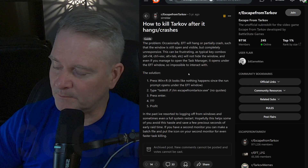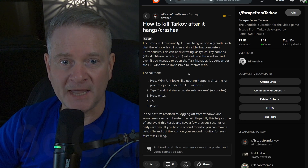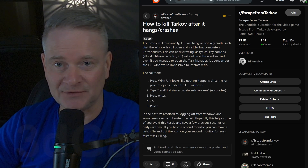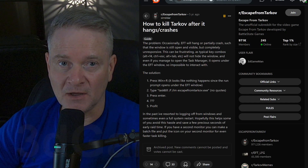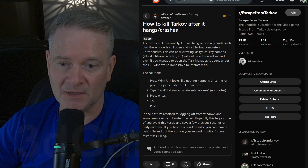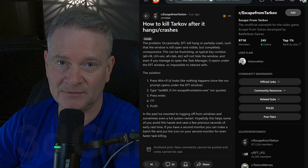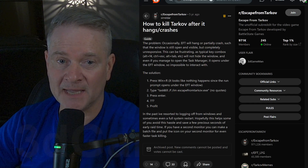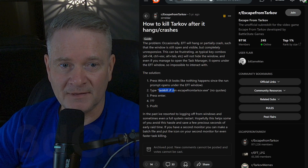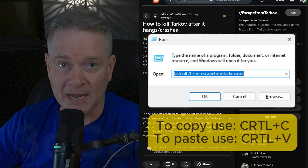It's about pressing the Windows key — Windows key R — and then you can actually paste this in. Even though you can't see it, you can just do these steps. Go Windows key R, and you can go delete or backspace if you want to, because maybe you used Windows key R before and have something in there. Then paste this: taskkill /IM EscapeFromTarkov.exe — without the quotes.